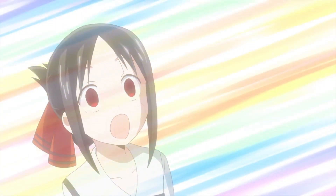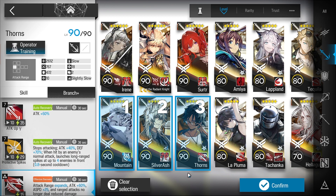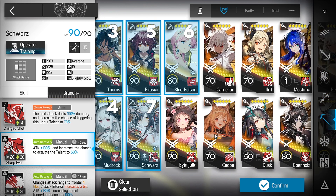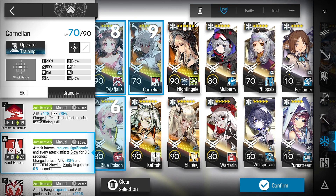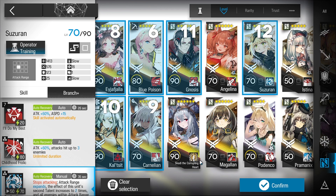Draw your card, draw your operator. Before you pick the operator, you have to know what kind of setup you wanna start with. Like if I want to build a high-attack-speed operator, I need to pick either sniper or Specter — both are absolutely good. And if I want my operator to do some skill, I need to pick either Caster or Specialist — both are definitely good. It all depends on the class and the equipment effect you already chose before.